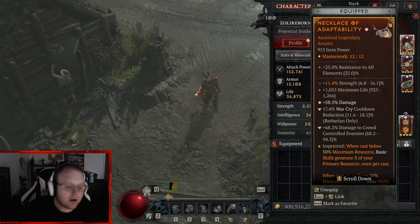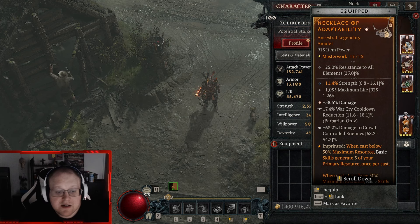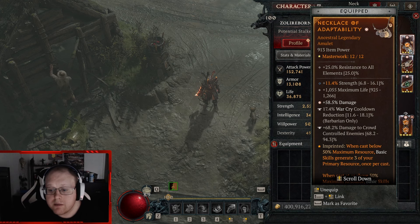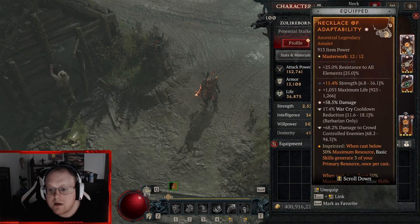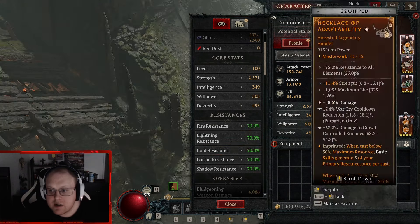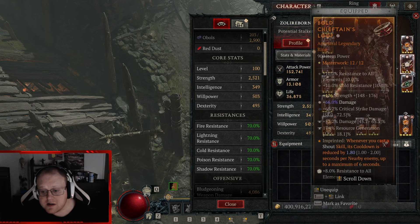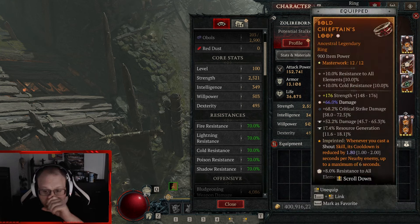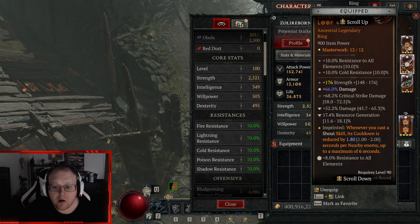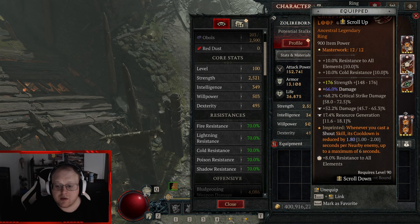The necklace is actually insane. If you're gonna run uber uniques, Melted Heart of Selig here makes you like invincible — because you're always Bashing, you always have fury, and it reduces the damage you take by 75%. It drains your fury, but you're infinite on it. So if you had Melted Heart here you'd actually be invincible, but I think I'd lose like half my damage. I scuffed it by rolling the last stat to flat damage instead of damage-to-crowd-controlled enemies, but it's fine — it's still 60% damage when I stagger bosses.